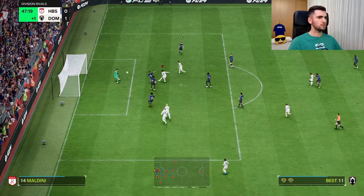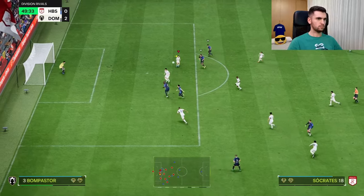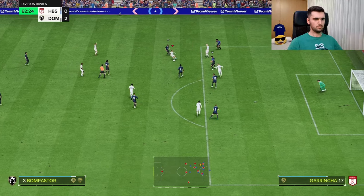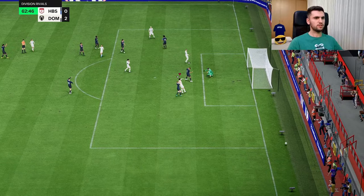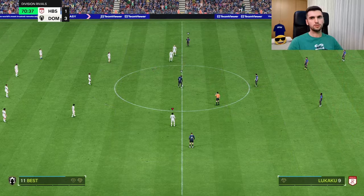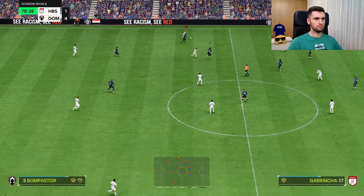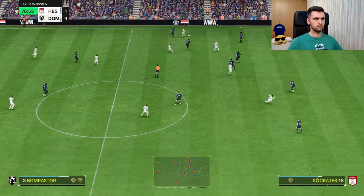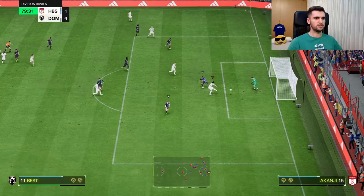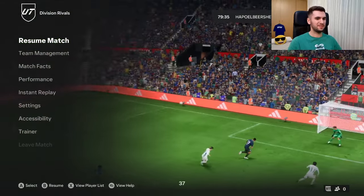Good cross — Vast shoots and scores, good jumping. The goalkeeper saves it again and she shot with her right foot. Nice goal from Vast — that was actually amazing. She crosses to Vast, he shoots — nice cross from her. The play-style pass is actually very good.